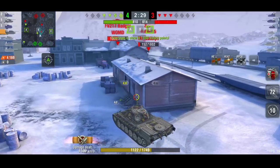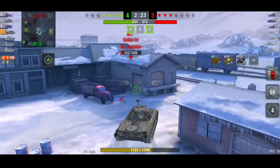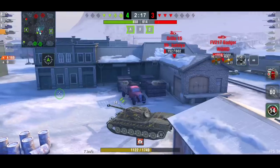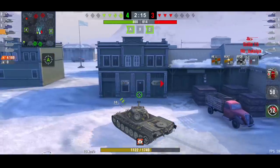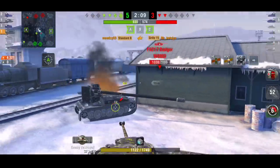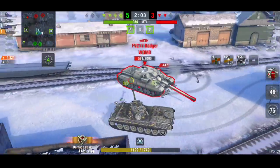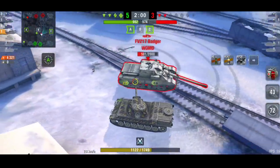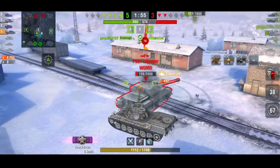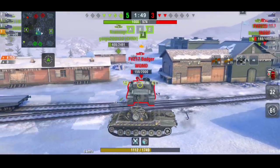That is now 4,100 damage — actually closer to 4,500 because I think we got a blind shot in on the Death Star. As soon as I reload a couple of shells, we're just going to wait. There's the Badger — he's going to come this way, no problem. That means I'm just going to go the other way and take care of this Grille. We come around, take care of him, and now we should be able to use our mobility to get behind this Badger. The first shot — God knows what happened there, that was absolutely poor. But we are just about to win on supremacy points, so I want to get as much damage as I can. We're going to load up the HE — 430 damage at the rear of him — and it is now game over.